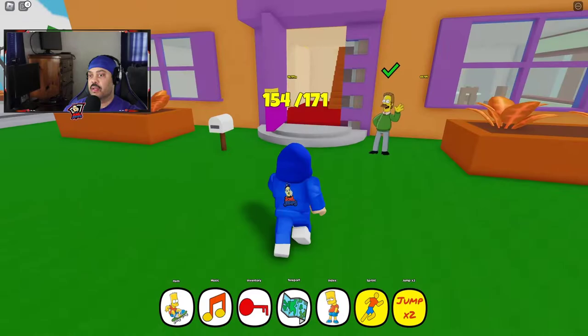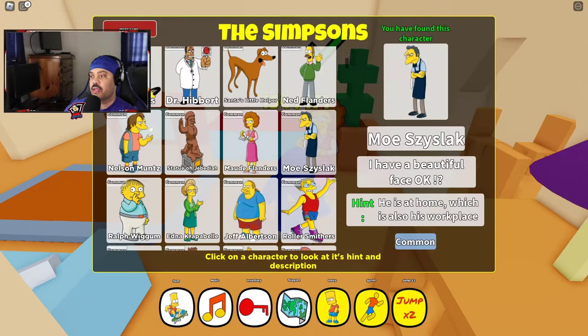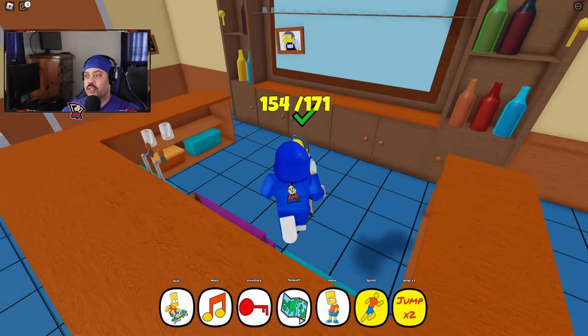And we got Maud Flanders. And then Moe — he is at home, which is also his workplace, so he's in the bar. And Moe is literally right here.